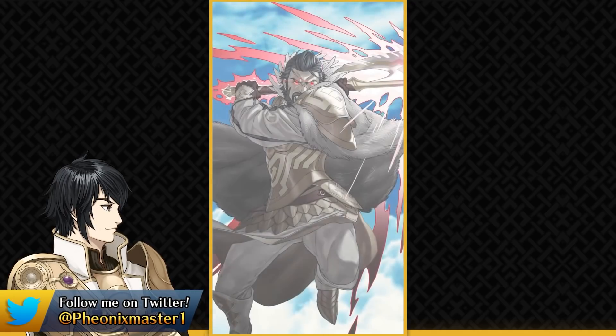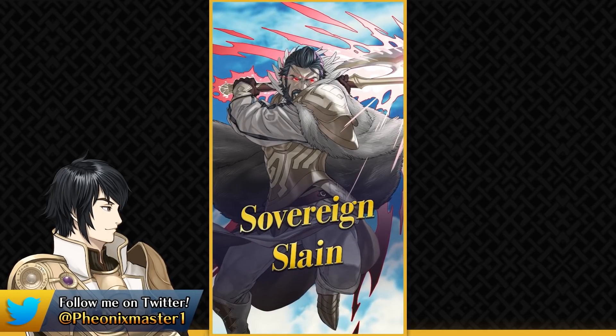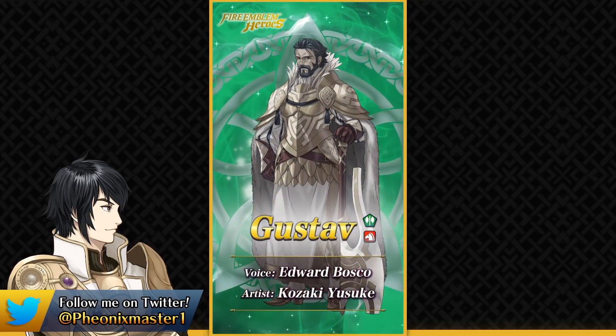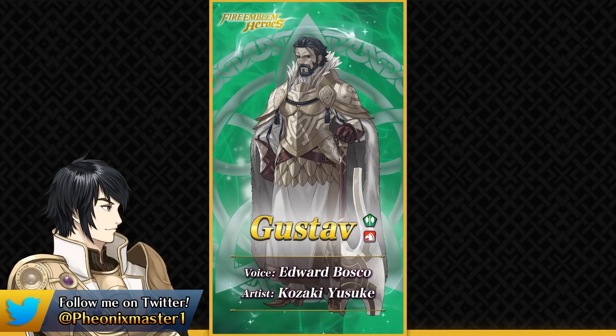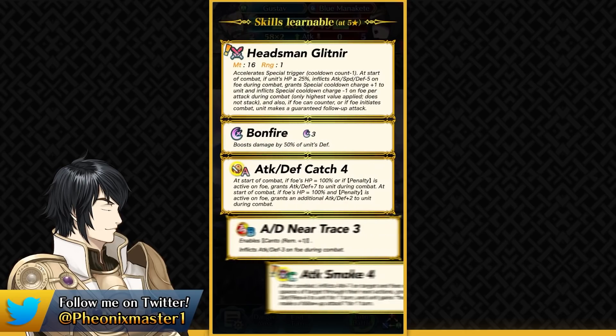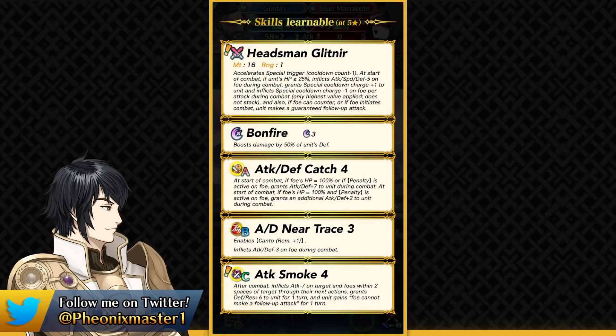Finally we've got Fallen Gustav after 3 books. We did face him as an enemy in Book 3 and in Book 6 we're going to be getting him. Fallen Gustav is an axe cavalier and he definitely has some changes done to his preferred weapon and also to his stat line.